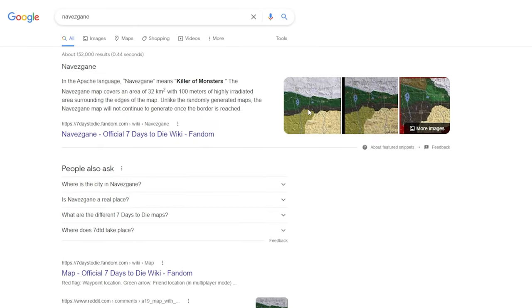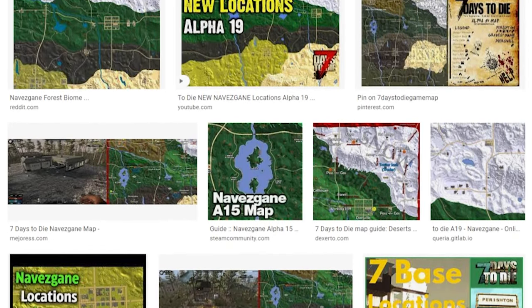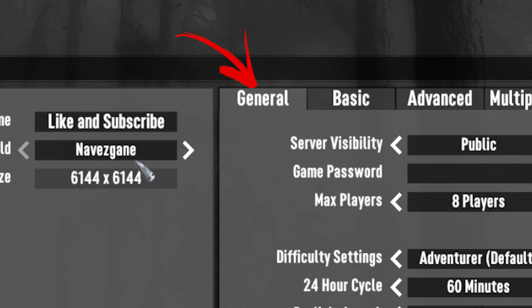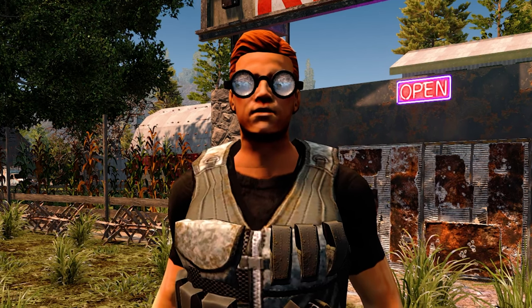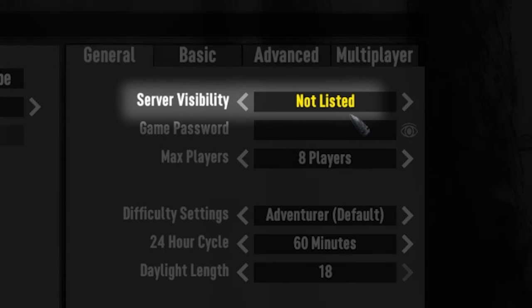Maps, points of interest lists and other information about Navezgane can be found online to help you along the way. For now let's look at the general tab over on the right. For my single player worlds I always change the server visibility to 'not listed' so that it is not visible to other people.